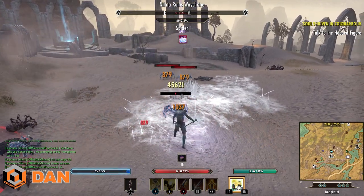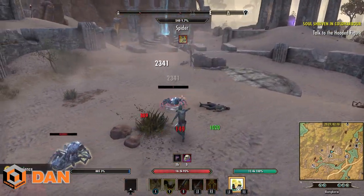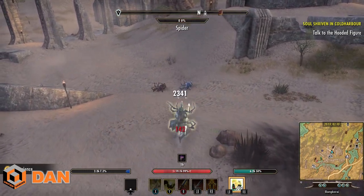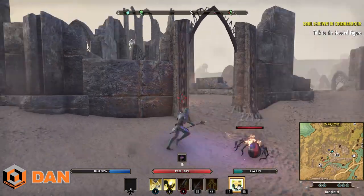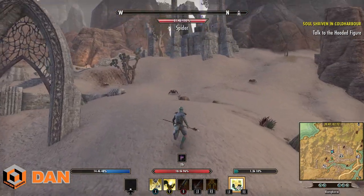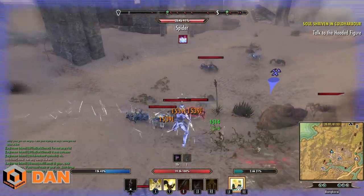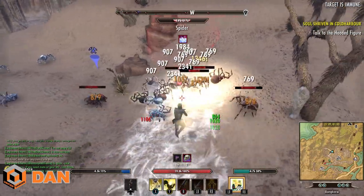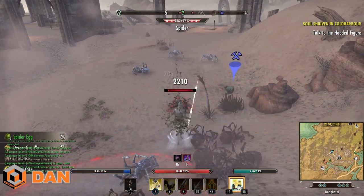Watch out for the white ranged spiders — they don't always come to you since they're ranged and will backpedal, so you have to bash them sometimes. Sprint around the route and light attack as you run between fights — you still get regen while doing it. When Mechanical Acuity procs, your damage goes through the roof. Without it I'm hitting for around 4,000-5,000 per Jab, but when it procs it's 20k per cast of Jabs — completely silly damage.